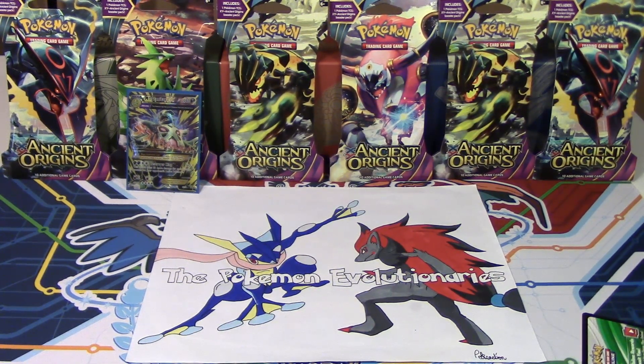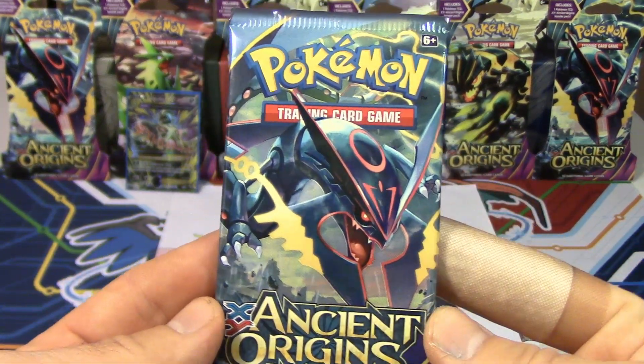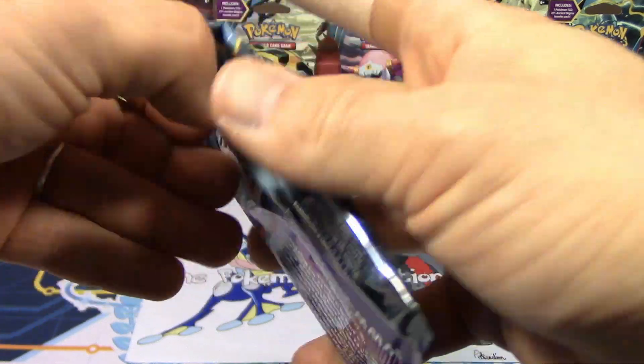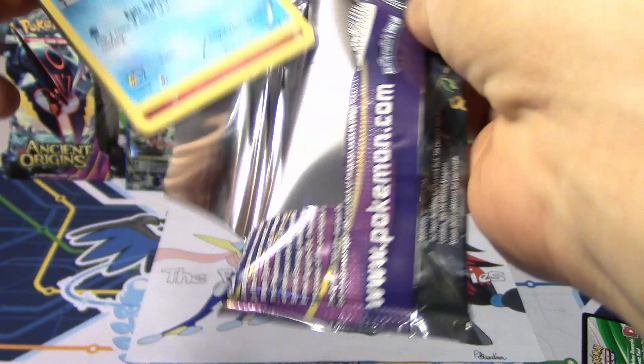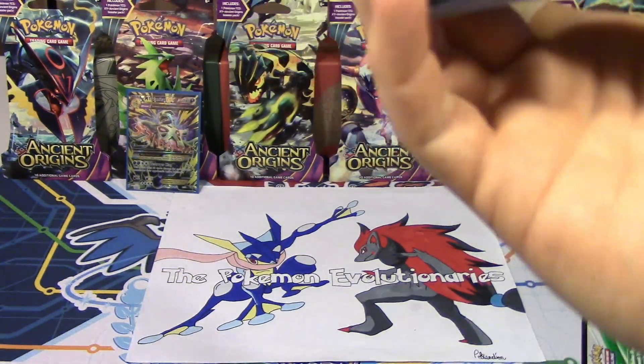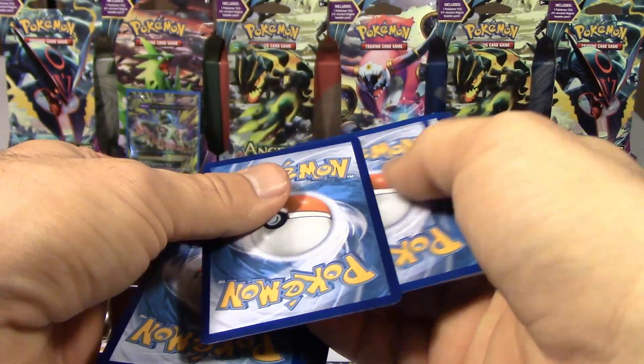Okay, well, let's keep it going. We're going to go with the shiny Mega Rayquaza pack. He wasn't so nice to me at the pre-release, so I don't expect him to be nice after that, but we'll see how it goes. Hey, the code card's right! Every code I found of Ancient Origins was backwards.